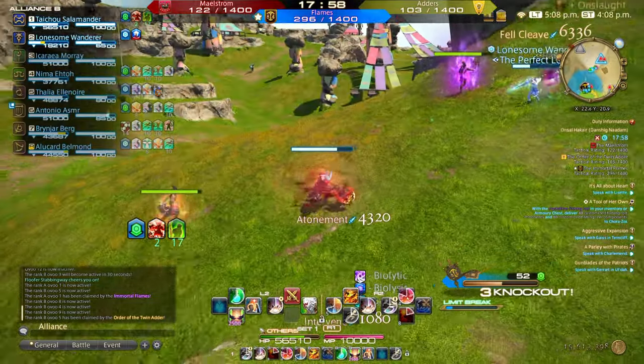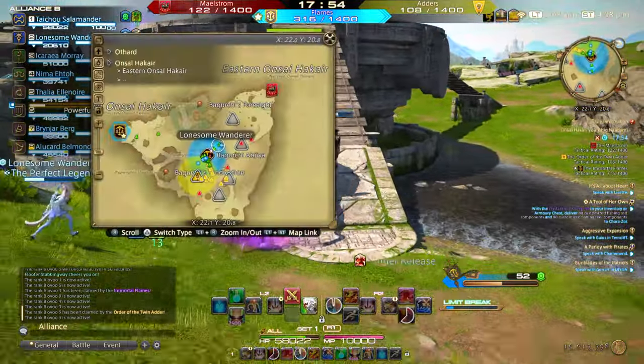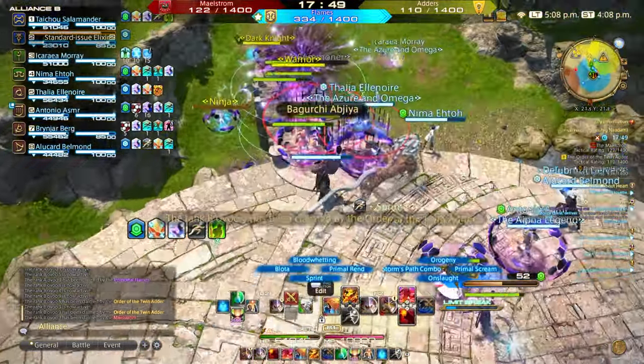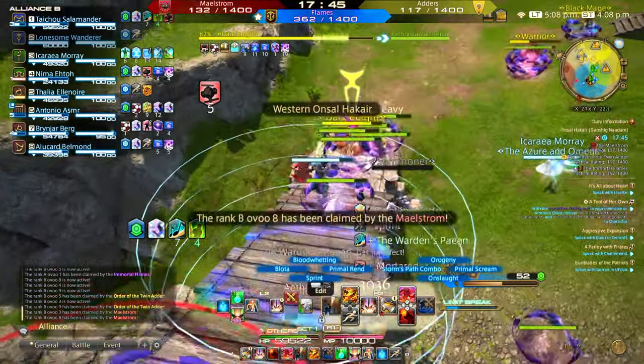In my absence the team captured the A rank in mid, so I need to rush back to help fight against the adders. We do not commit to going in. Instead we hang around the ramp picking off those few who get caught out. Good thing we did, as the Maelstrom have regrouped and are out looking for blood.